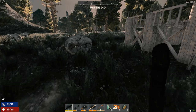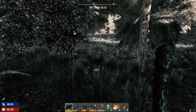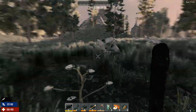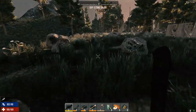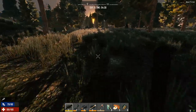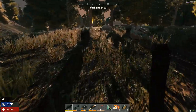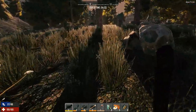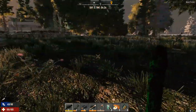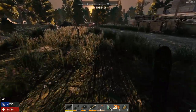The trader doesn't open yet — he opens at six. Let's go to our new place first. We need to stay off his property or he'll boot us again. We'll head over to our new place, drop off all the stuff we're going to leave there, then come back to him to sell stuff. He doesn't open till six, so we've got a little bit of time.